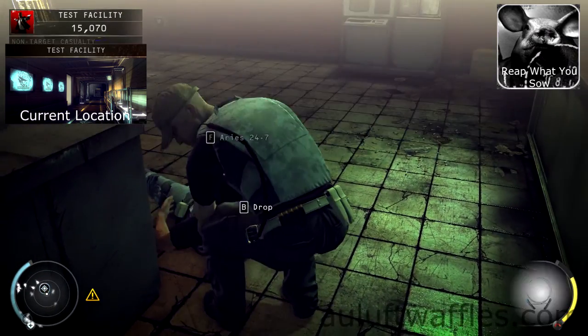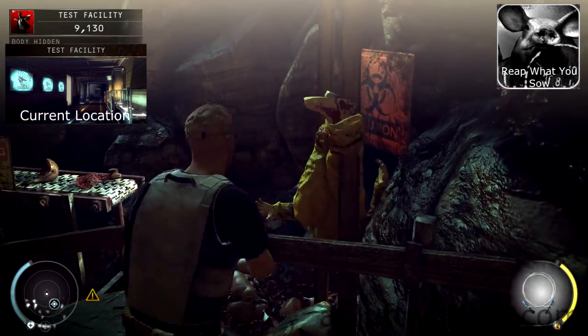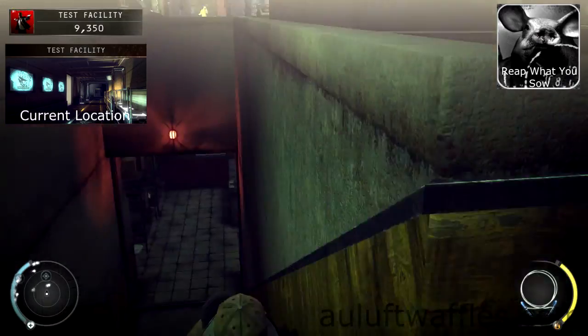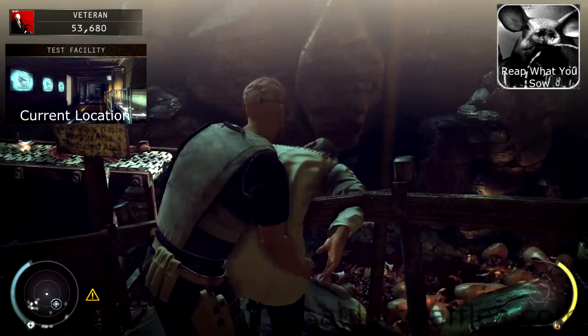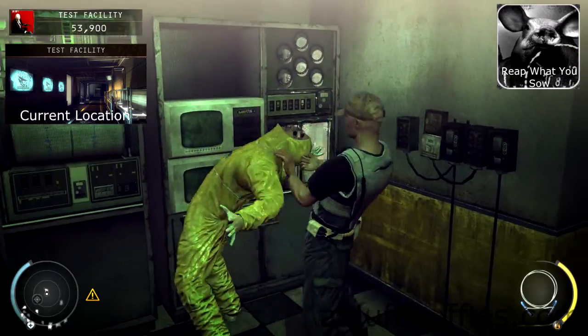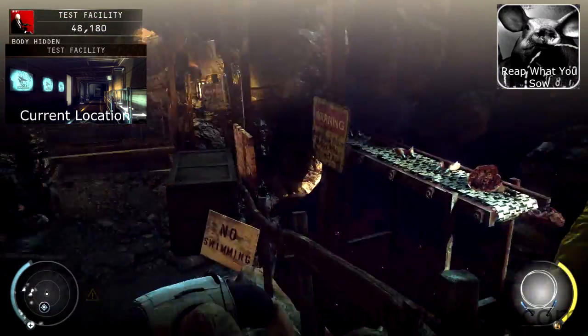Leave the body on the ground. Go to the scientist in the room and garrotte him as well. Dump the body in the pig dump. Go back into the security room and up the stairs to activate the conversation. Wait for Dr. Veen to get into the room, then garrotte him and dump the body in the pig dump. Then go back upstairs and garrotte the scientist looking at the cabinet.